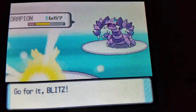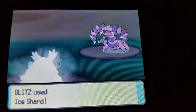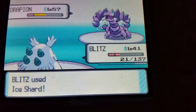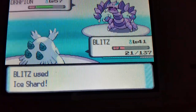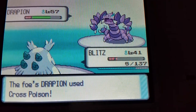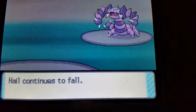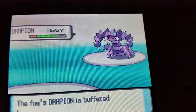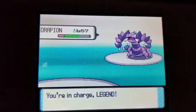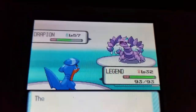I know it's a bad move but come on out Blitz — we're going to use Ice Shard because that's the quickest move he has. He used a berry. Yeah, we're gonna die here. Let's bring out Legend — we're actually going to use our new move Stone Edge.